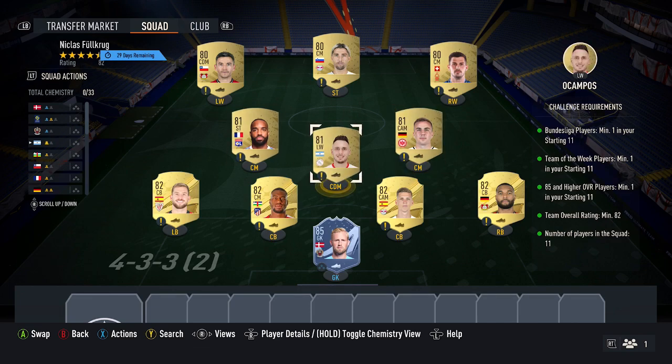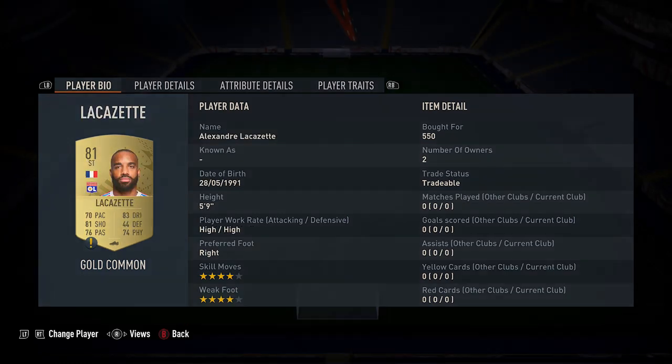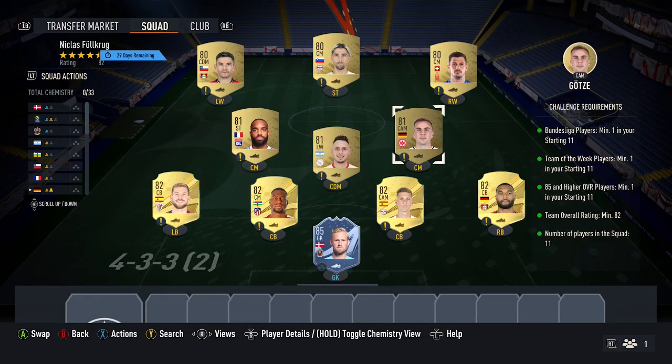Next up for the midfield, you want to pick up three 81-rated cards. I did snipe these first two cards — Ocampos picked up for 450, the other for 500 coins. Both are currently 550 on the market, so you only save about 50 to 100 coins sniping them. But if you snipe them, it may save you a few coins, just not really much.